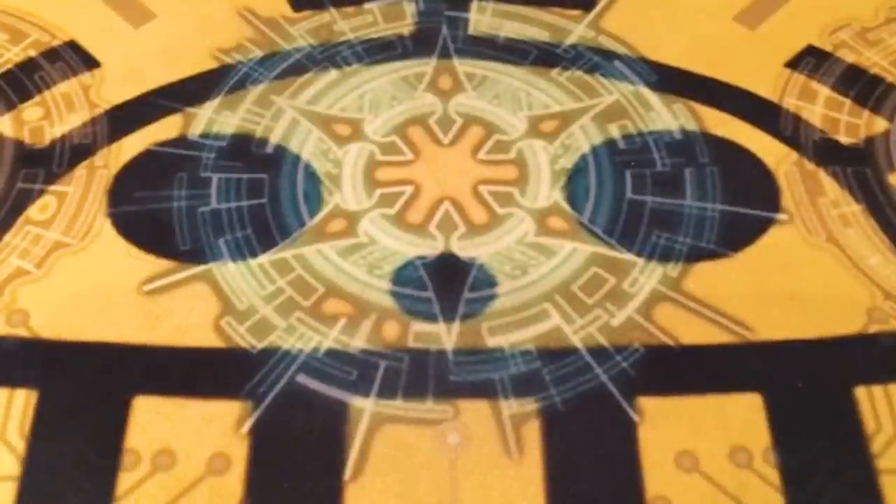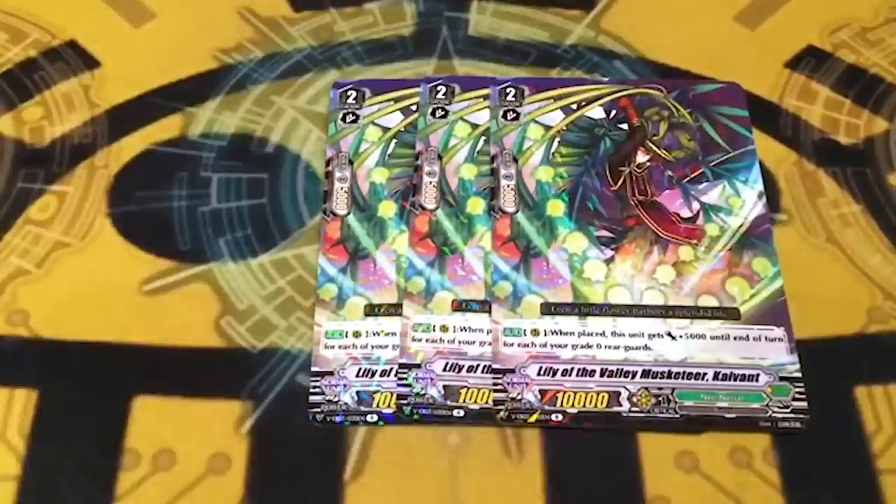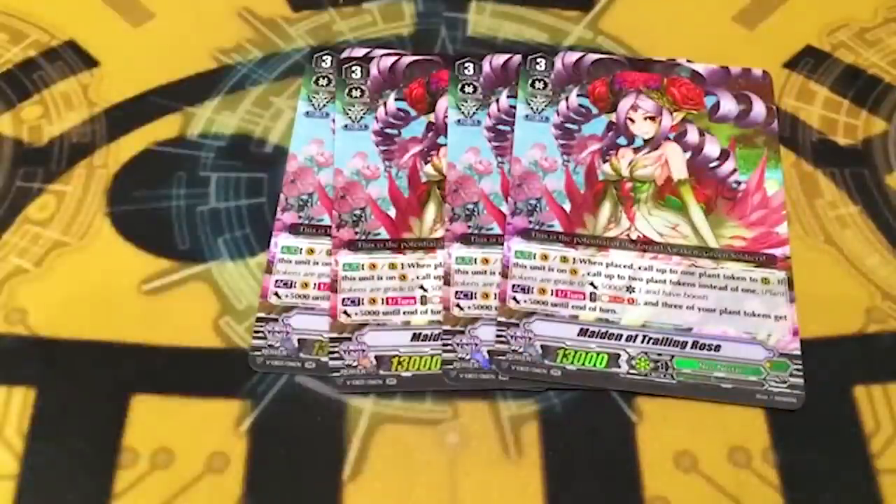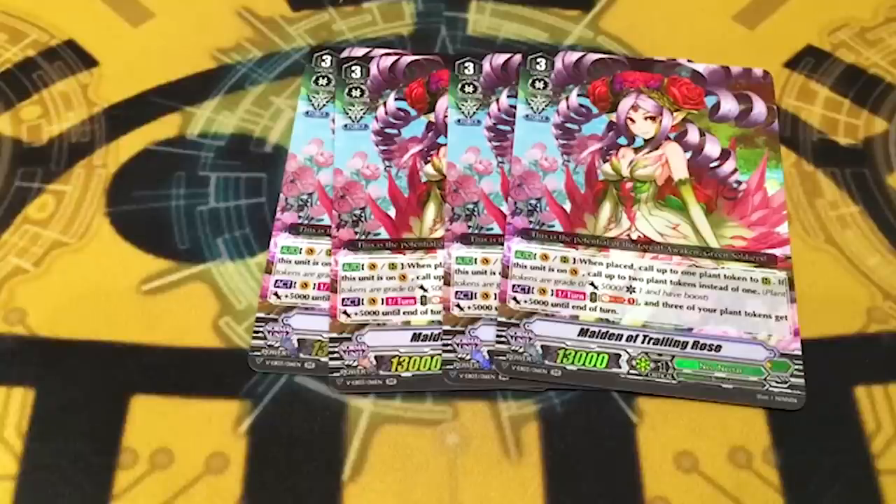Forget what I said about fifty dollars - this probably costs you maybe twenty-five dollars if you don't go dumpster diving. Three copies of Kaivant - it gets 5K for each of your tokens, and because you can kind of eject them it can get like 20-25K easy. Regular, another ten cents - just go diving for these. Four copies of Trailing Rose - even though it's a double R, it costs you 75 cents.